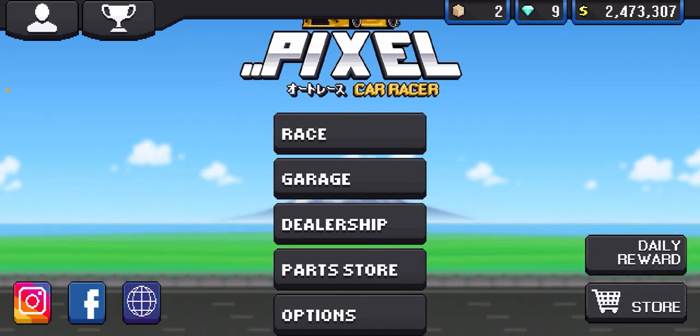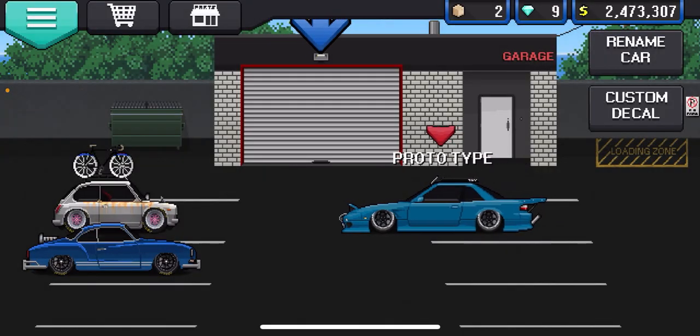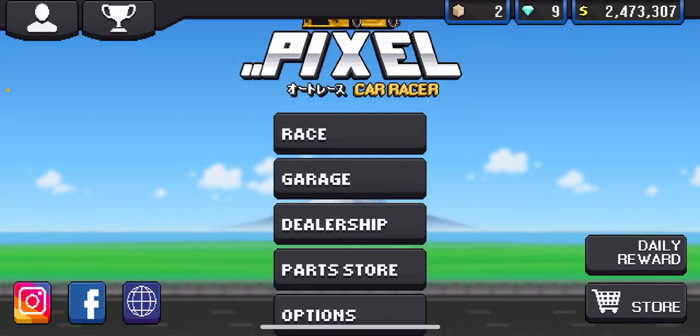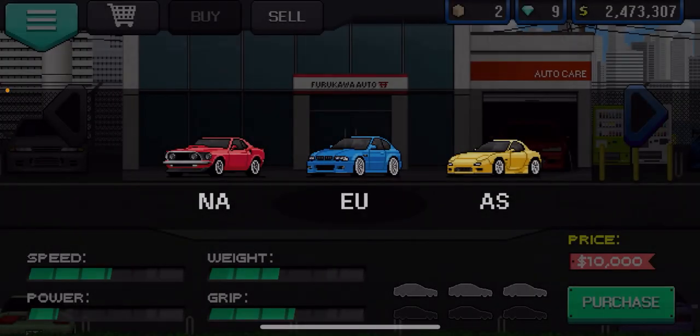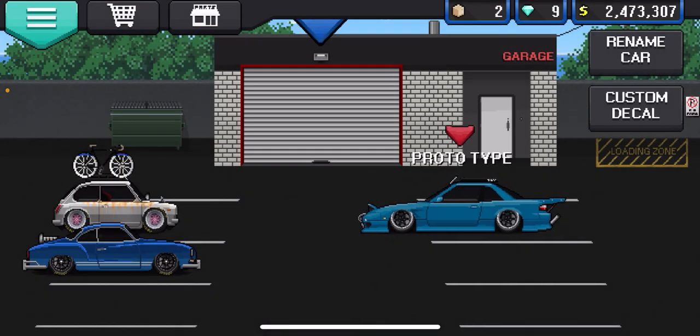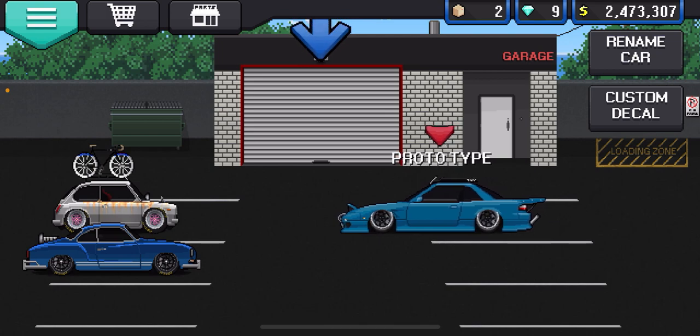First off, what you guys are going to want to do is just get a car — it doesn't matter what car. As usual you're going to need a car for the glitch, so you can head over to your dealership and grab one of your cars, or just go to your garage and grab one of the cars that you already have.